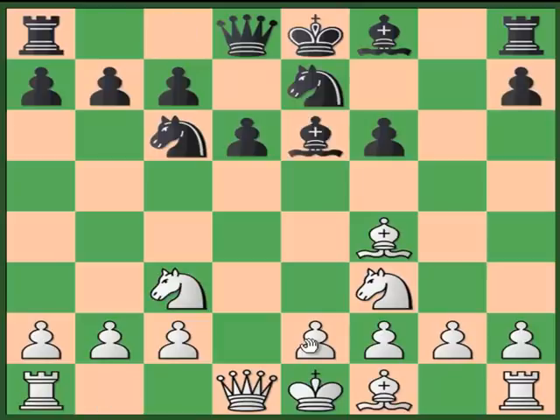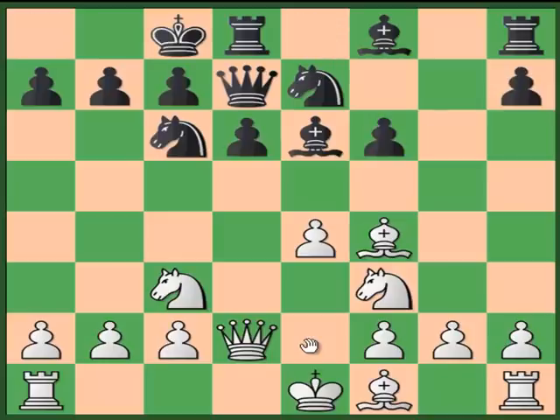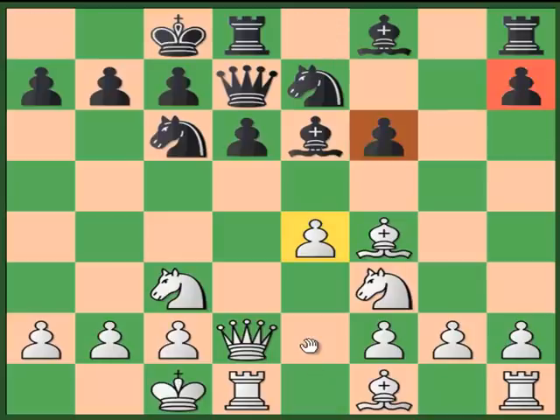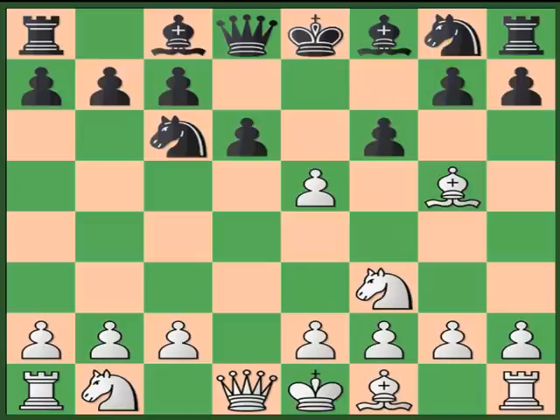And in this position, not only is White a pawn up, but Black has shattered pawns on the kingside — so I won that game. Instead of f6, Black can also play knight g to e7. Against this we simply capture the pawn, and after Black recaptures, we have a very easy plan: a ready-made target. The knight goes from c3 to b5, the bishop comes to f4, the queen goes to d2, the rook comes to d1, and all pieces line up against d6 — which will fall sooner or later.